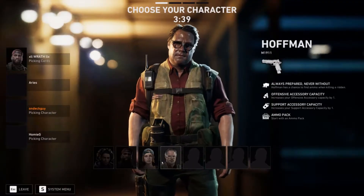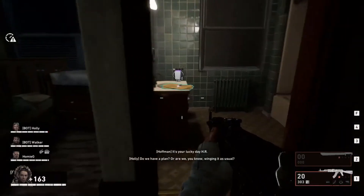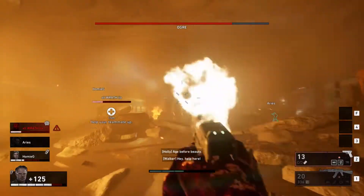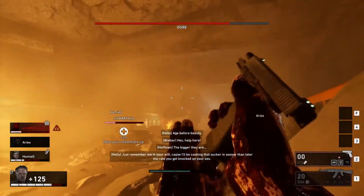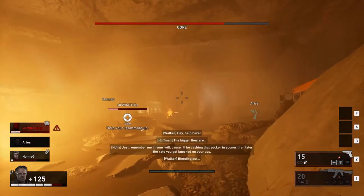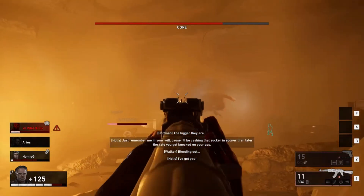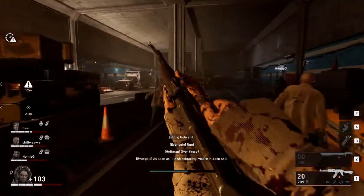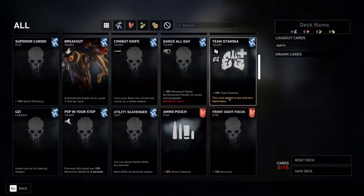It is basically Left 4 Dead except everything you would want out of a sequel. You got multiple characters that you can pick from — they've already stated they're gonna do 8 in total. You got the Special Infected, including some crazy gargantuan monster things that come out of the ground. Of course you got the zombies, way more weapons, and I think the coolest feature so far is the deck building as well as the upgrade paths.